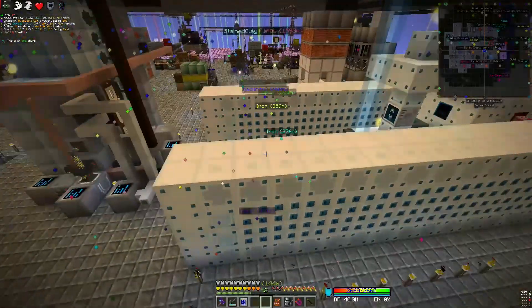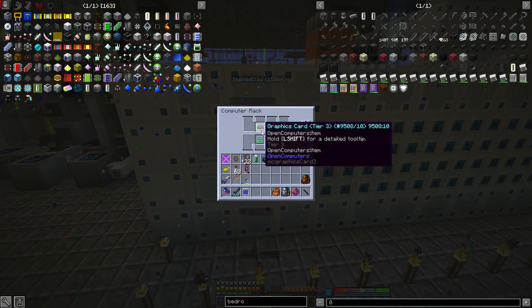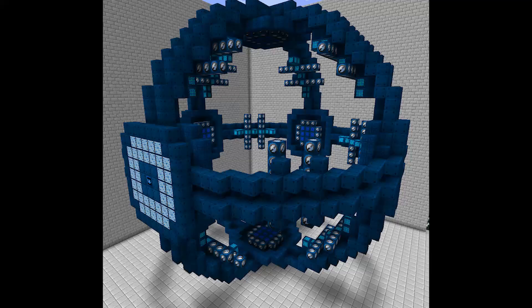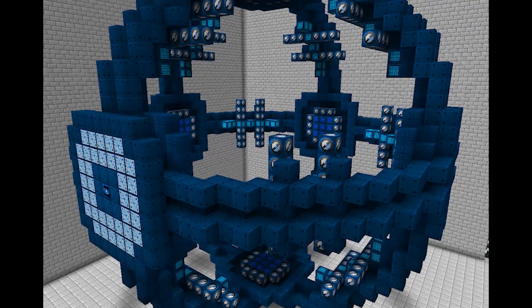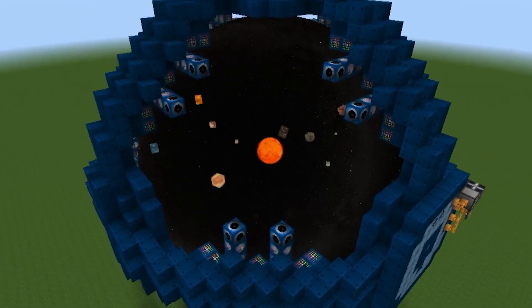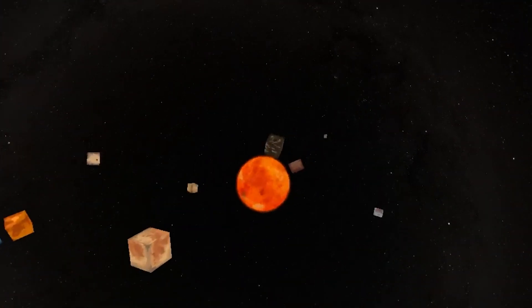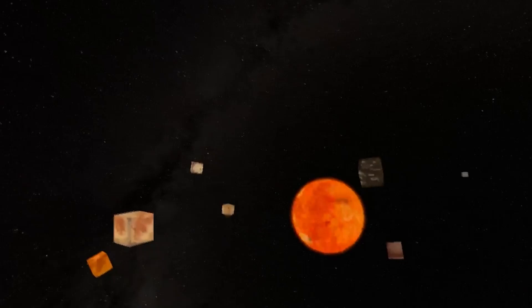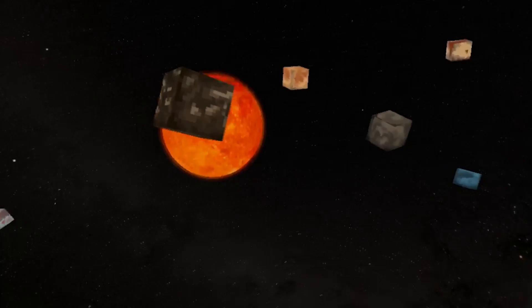It also adds an optical fiber system for transporting data around your base, for when you need your quantum computers to be linked up. Tech Tech planned to add the black hole generator, which was supposed to be the final generator in Greg Tech New Horizons — it looks absolutely huge. Sadly, it was not finished, but somehow it got replaced by even more stupid-looking machines, like the Eye of Harmony. This machine uses the power of an entire simulated universe to get a nearly infinite amount of materials.